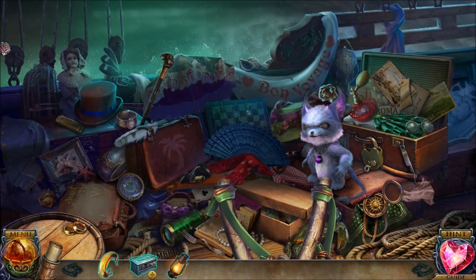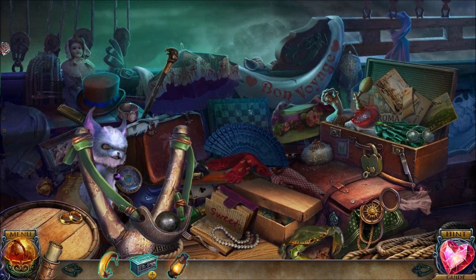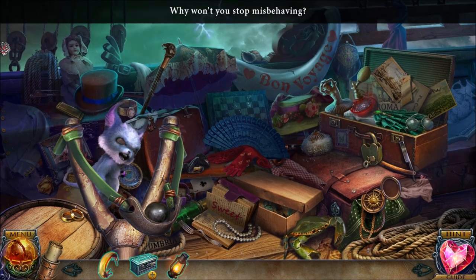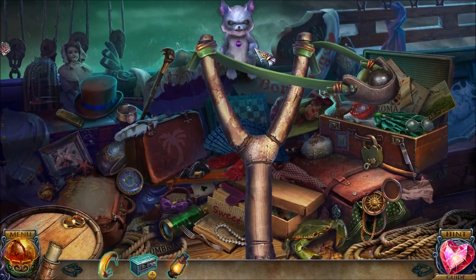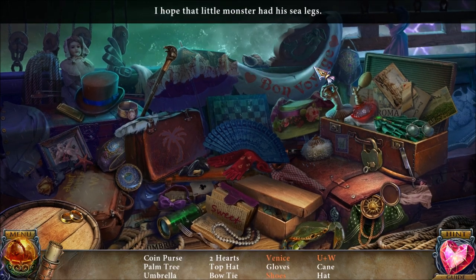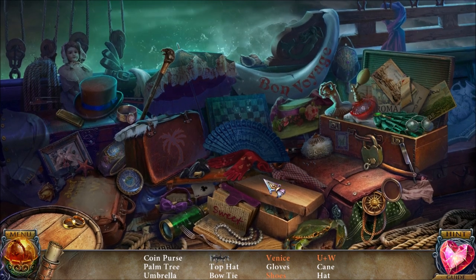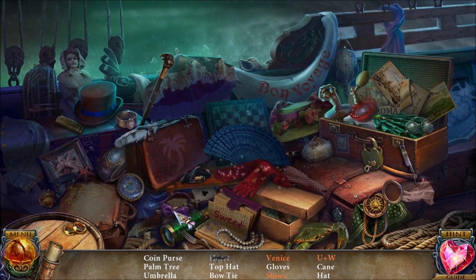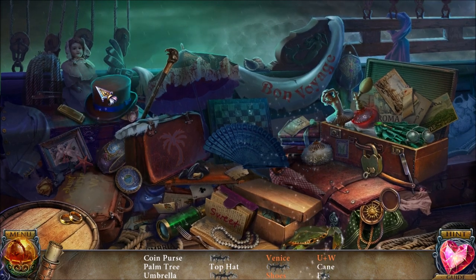And the monsters — we're going to use the slingshot on the monster. We have to use the slingshot three times. Stop misbehaving, you little monster. And then we have a hidden objects challenge. We want to find those two hearts, gloves, a bow tie, a hat, and a top hat.